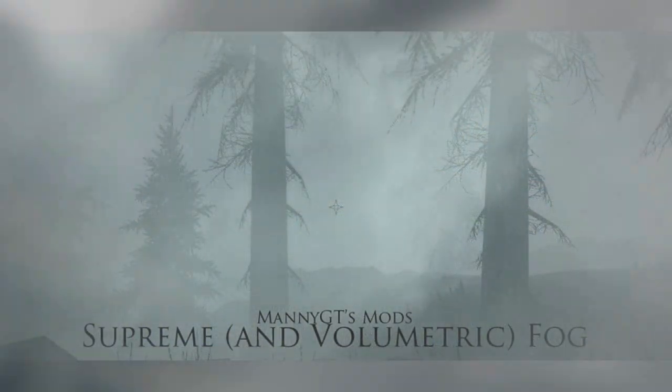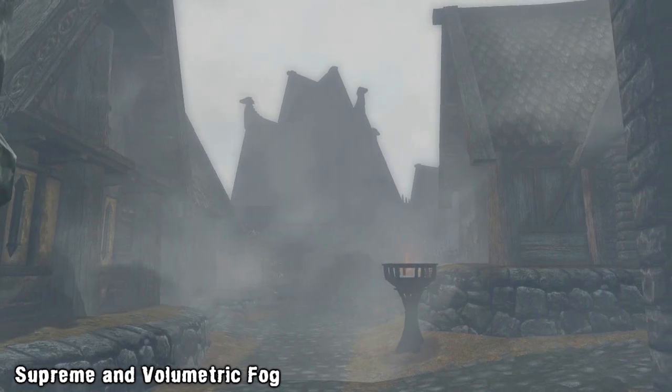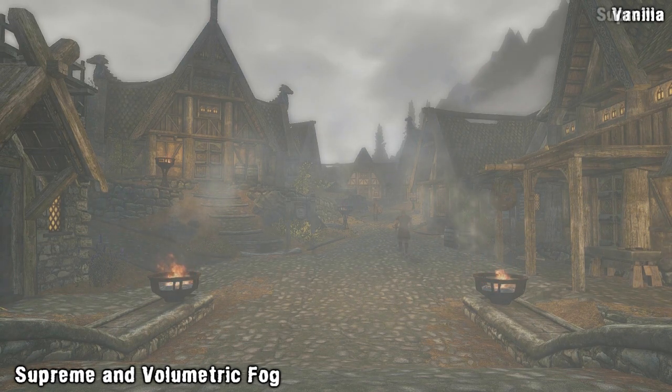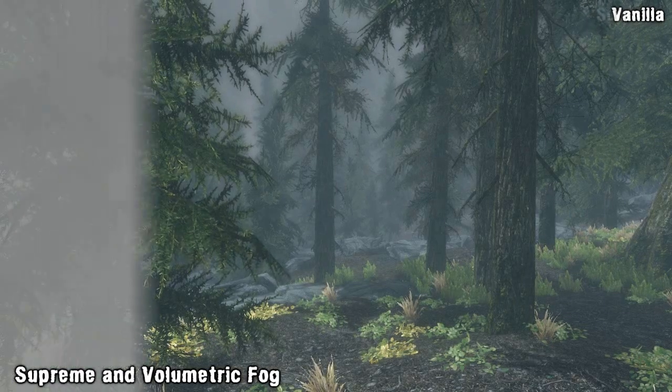For today's second mod, we have Supreme and Volumetric Fog. The mod tweaks the foggy weathers by making fog fill more of the area around you, so essentially it makes them more foggy. As you can see in the video as we switch from old to new, the fog is much thicker and you can see much less in the distance, and it also does wonders when you're being chased through an already thick forest, and several layers of fog suddenly block your vision.